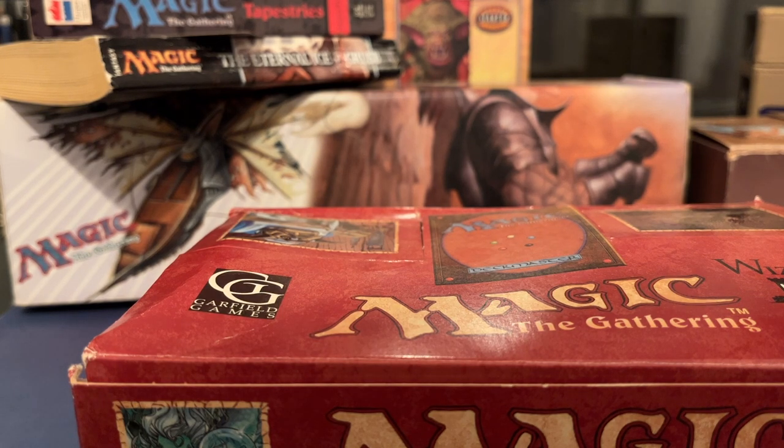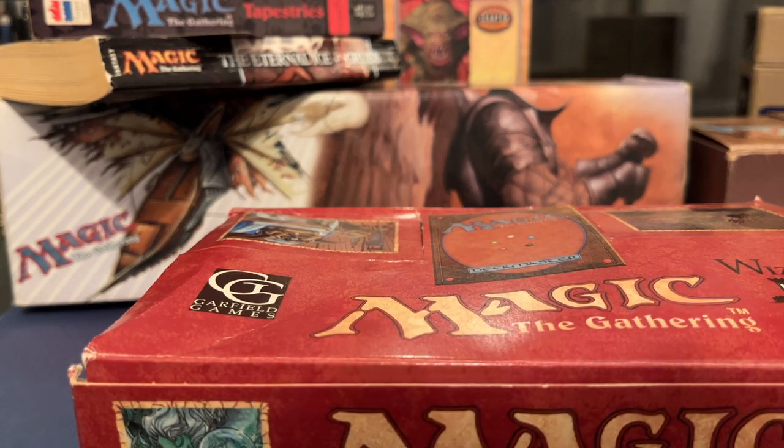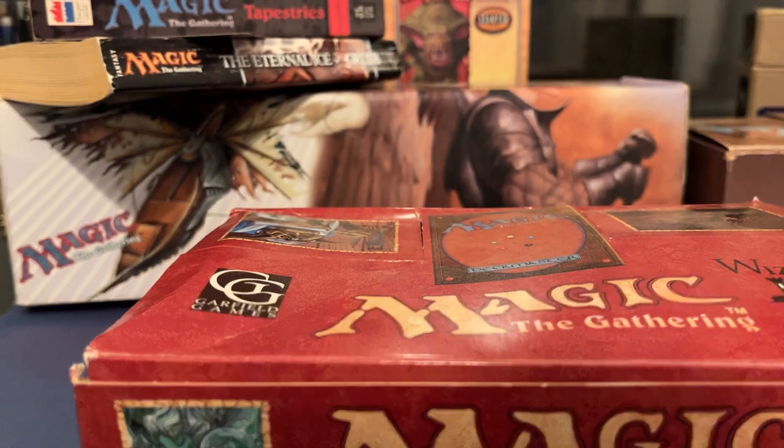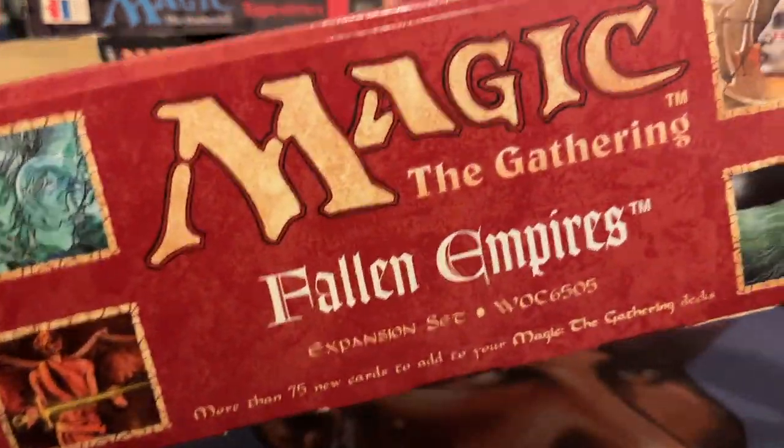Welcome to another episode of Timmy Talks, the channel where we talk old school magic. Today we are going into a time machine and traveling back to November 1994, because in that month and in that year, this set got released: Fallen Empires.